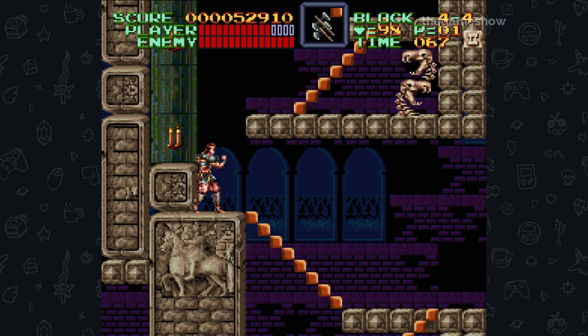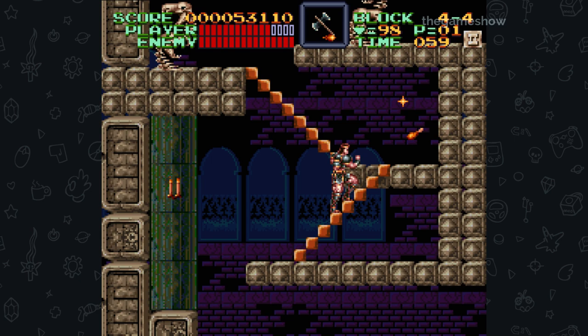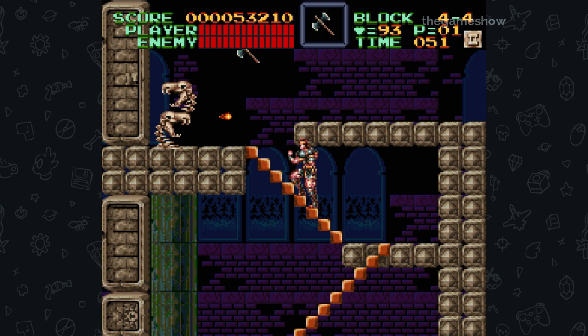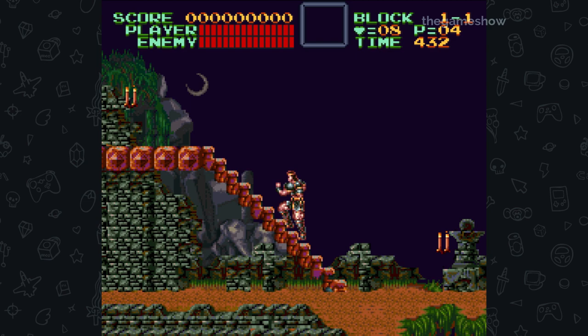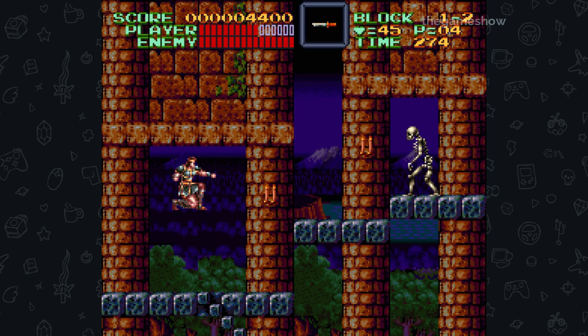The game features just shy of a dozen levels, a completely linear path, and an identical story to the first Castlevania. Every hundred years, as the powers of good wane, Count Dracula gets resurrected through the prayers of the wicked. The year is 1691, and Simon Belmont sets off for Castle Dracula with his mystical whip. The opening level does a great job of teaching you the core mechanics — the whip is Simon's main weapon, and whipping candles and enemies drops sub-weapons, money, and hearts, which serve as ammo for those sub-weapons.